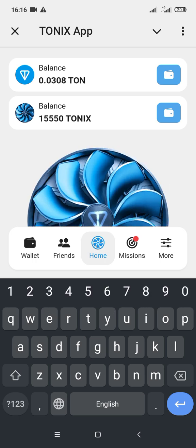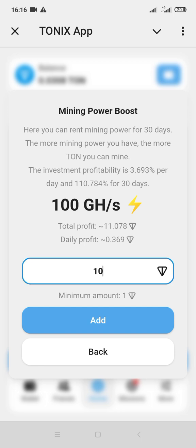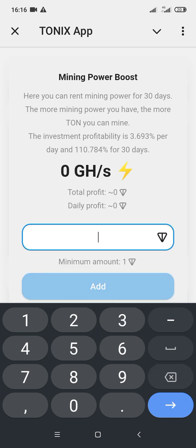Let's go to the boost section here. I have about 0.273 and I'll be earning 0.3 TON. If you refer about 100 people your GH mining is going to increase to 3, so you'll have about 5 GH mining total. With 5 GH mining you'll be earning 0.5 TON and in a day you'll be earning 0.018 TON.